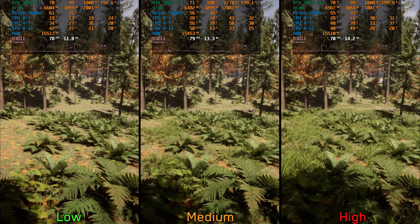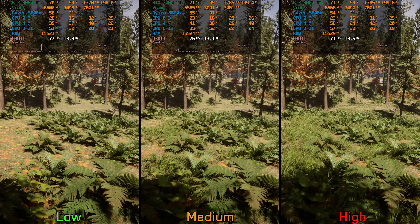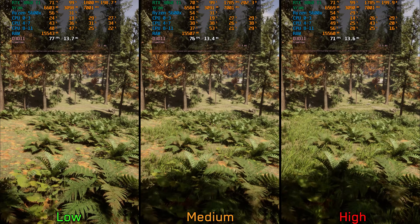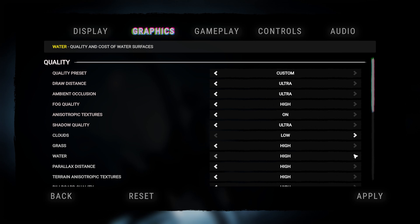Grass is next — this setting adjusts the density and draw distance of ground foliage. Performance-wise, going from low to medium has a small impact of around two percent, and going to high costs around seven percent. I recommend medium or high.